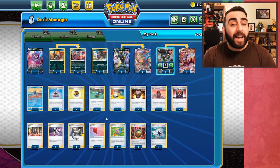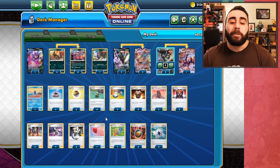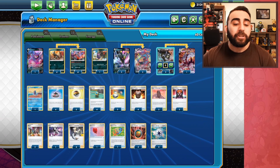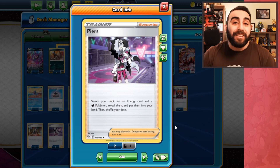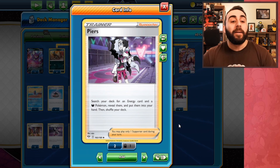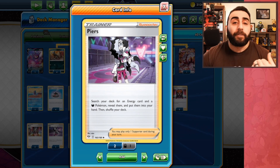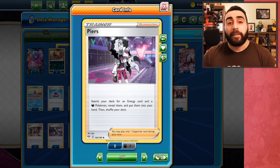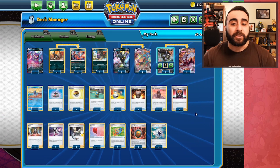As our Pokémon get knocked out, Single Strike energies go to the discard pile. We use Urn of Vitality to put them back into the deck and resume Single Strike Roar attacks. Tower of Darkness lets us discard a Single Strike card from hand to draw two. We also have Boss, Professor's Research, and Marnie as draw supporters. A notable addition is a single Peers: it lets you search your deck for any energy card and any dark-type Pokémon, which is great for finding a Houndoom plus energy to immediately attack. This is pretty much the deck — Air Balloon, Tool Jammer, Single Strike energies, Capture Energy.